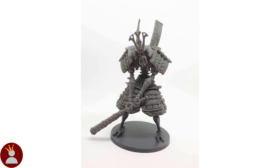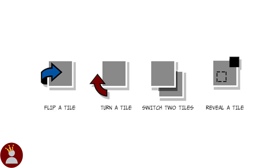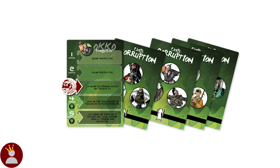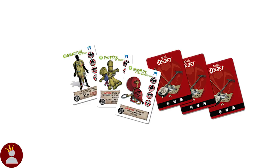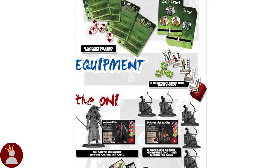The underworld of Jogoku adds new tiles that represent the hellish world of Jogoku. Here the world is constantly shifting, so as you play the tiles can flip, turn, switch with another tile, or have a whole new tile revealed at random. Additionally the heroes will have to track their corruption, as the longer they remain the more they fall under the influence of evil. They can however find new equipment that helps mitigate these effects. Component wise the expansion comes with Genji, a new hero, 10 new equipment items, some corruption cards and tokens, the oni featured on the thumbnail of this video, 5 Jorogumo archer miniatures and their cards, some events, clues, and a scenario book with 5 scenarios.